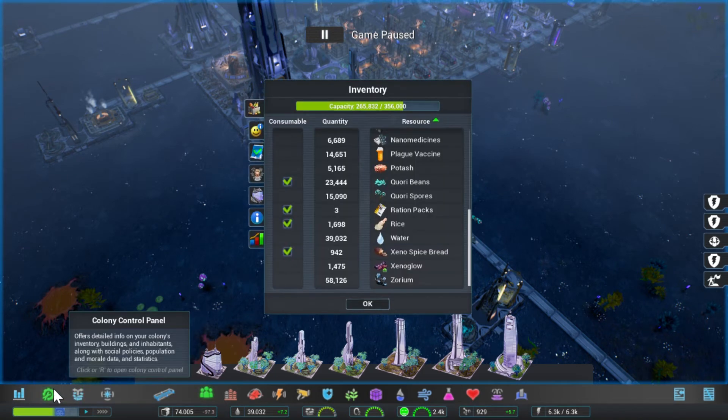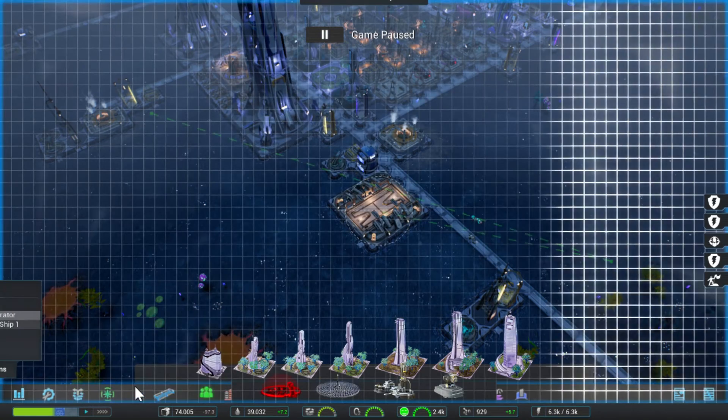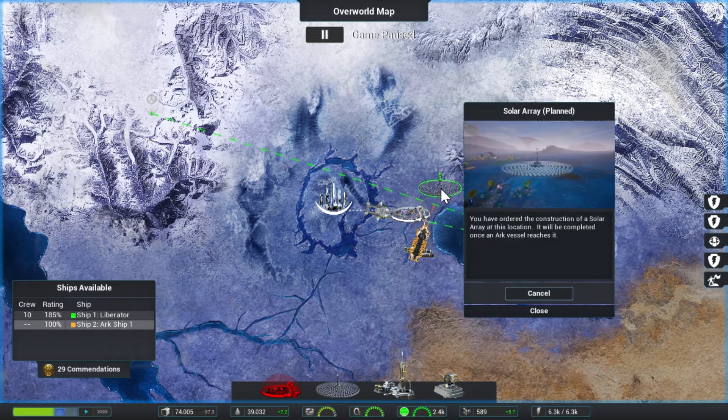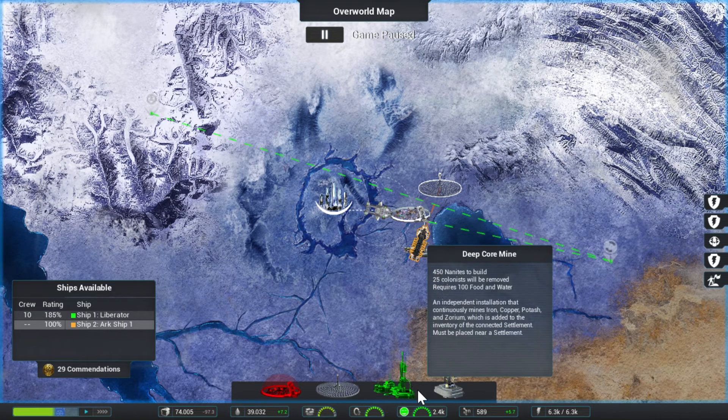Okay, fair enough. In order to build more of these things we need more of these structures, and that requires more — are you out of power again? For Pete's sake, this incredibly power-hungry colony of mine. We need all those structures anyway. Let's see if we can build more colonies.